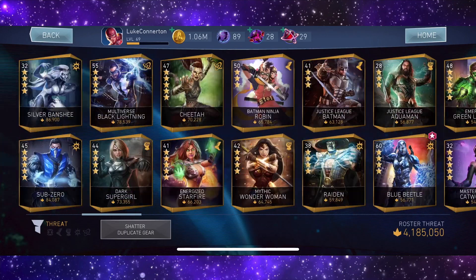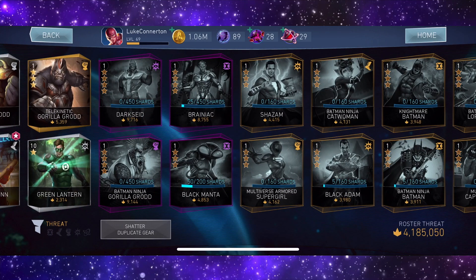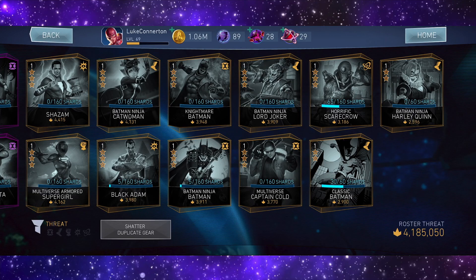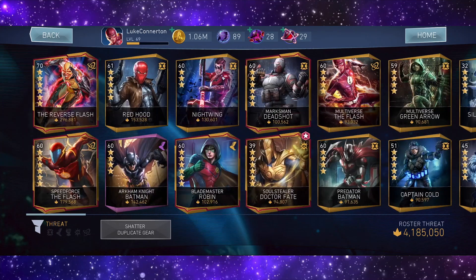Yes! So yeah, we got 50 out of 200 which ain't bad. We're still missing Darkseid, Gorilla Grodd, Batman Ninja, Brainiac - we're still missing like a ton of gold characters as well, which will come eventually. I suppose I should really start working on some other characters.